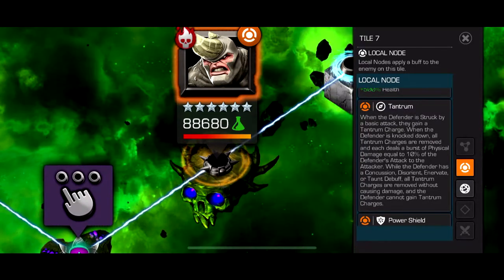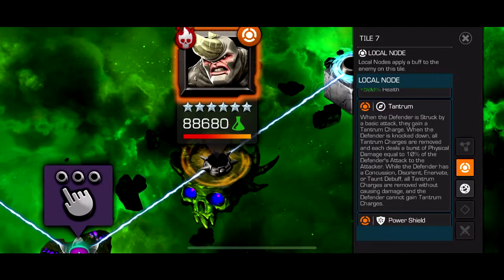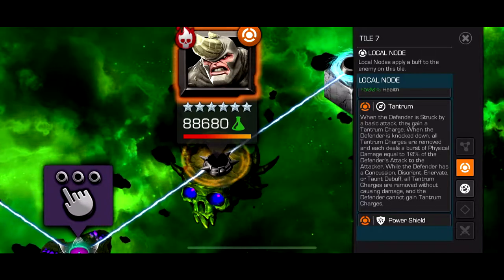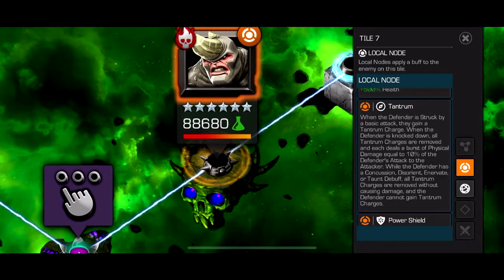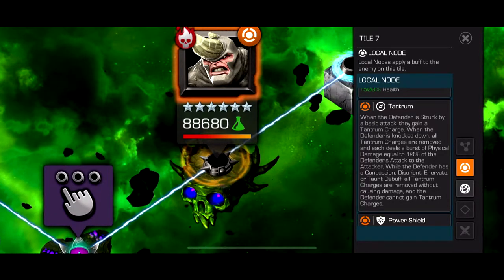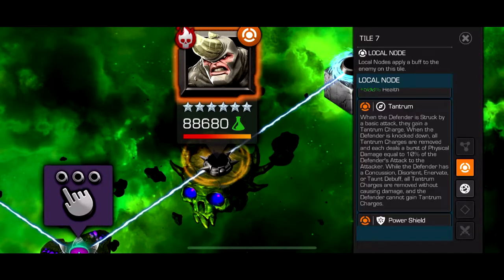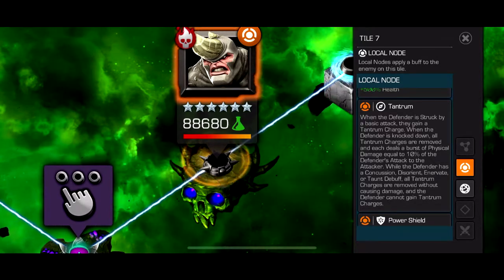He also has Tantrum: whenever the defender is struck by a Basic Attack, you get a Tantrum Charge. When the defender is knocked down, all charges are removed and each deals a burst of physical damage equal to 10% of the defender's attack. So basically you die if you knock him down. But while the defender has a Concussion, Disorient, Innervate, or Taunt, all Tantrum Charges are removed without causing damage. The problem is there aren't that many characters with Concussion on their Special Attacks. Quake can spam Special 1s. Innervate - the only one I can think of is Spider-Gwen's Special 1. This fight just doesn't have that many counters.